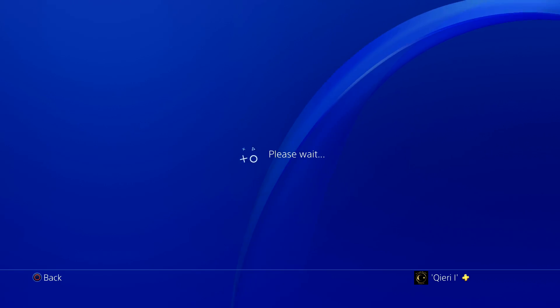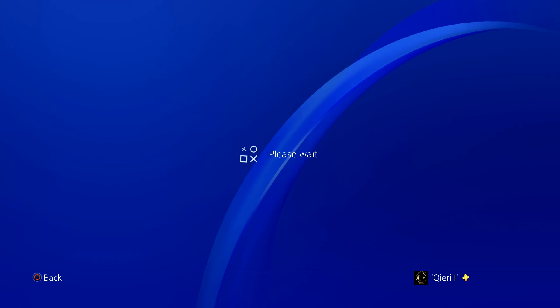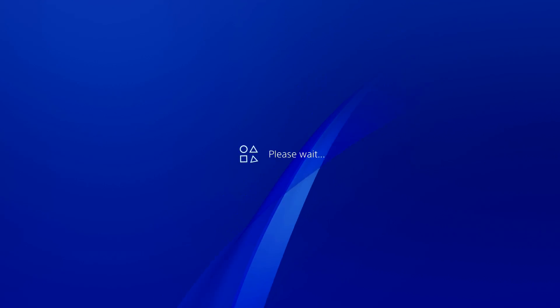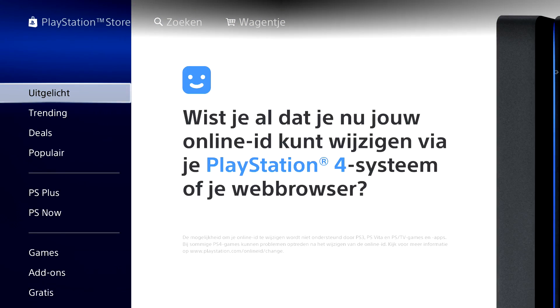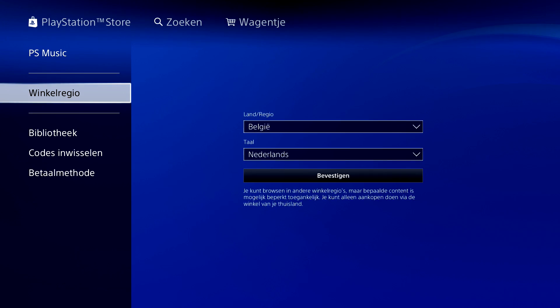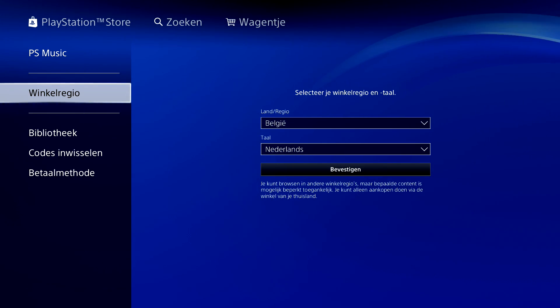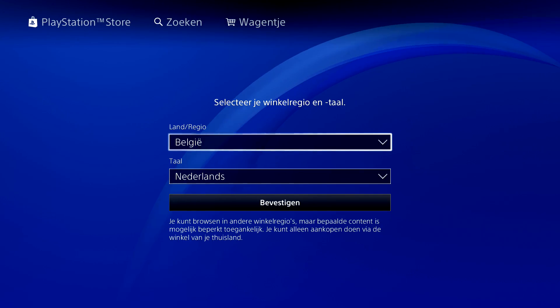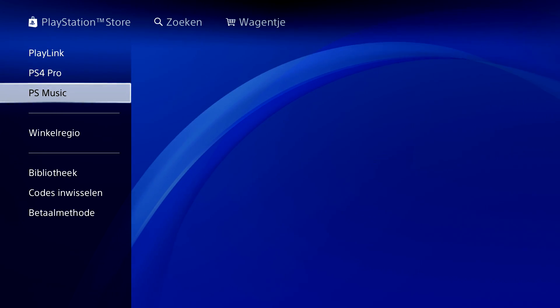On Xbox One, press the home button and go to Settings, then change the date, time, and region. Go to Store Region and make sure you have the correct one selected.